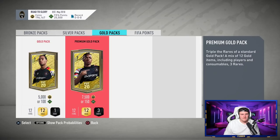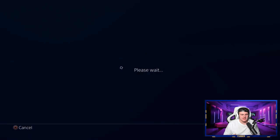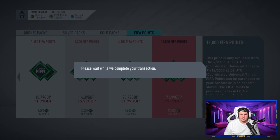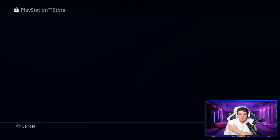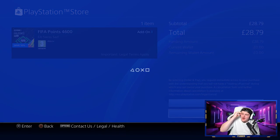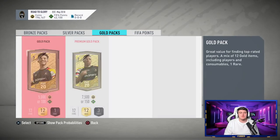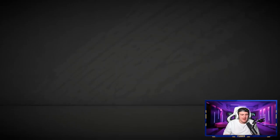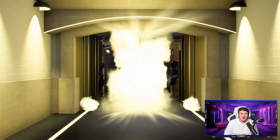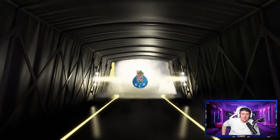We still have technically 40,000 FIFA points to go. We're not packing walkouts. I don't know how long it's going to take me - it's honestly painful. I need some walkouts to help myself feel better about what I'm doing right now. Please. That's a board I think - yeah we've got a board. Finally. It's been so long. I forgot what they look like. It's Casillas. No one even cares. I've genuinely forgotten what boards look like. It's been that long since I've had a board drop.